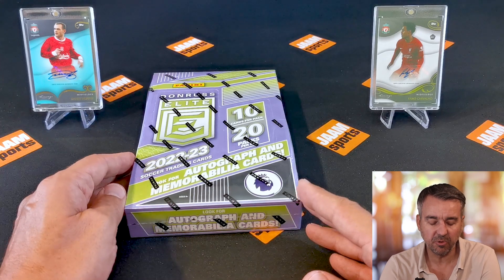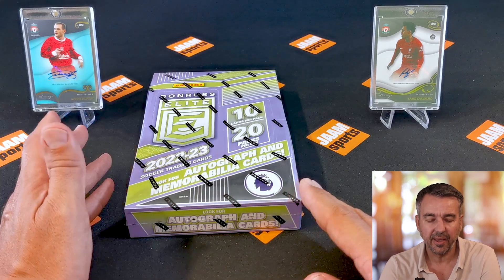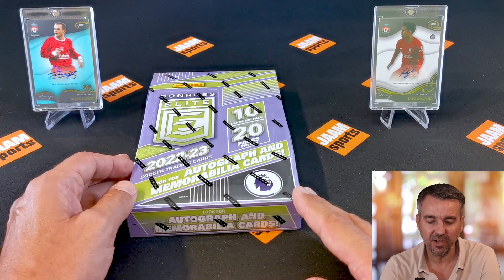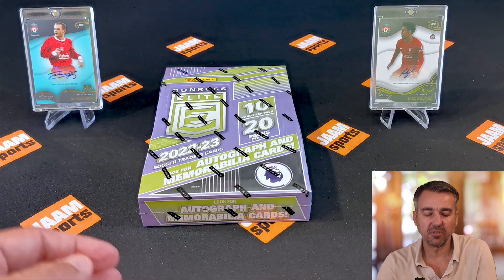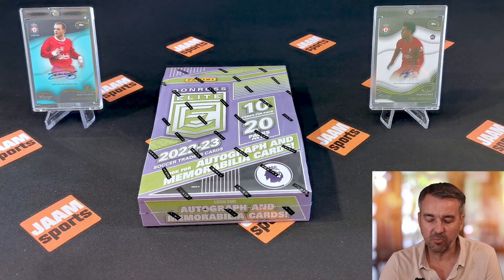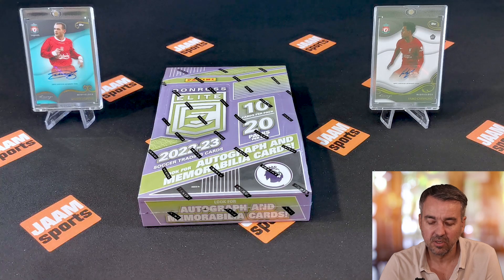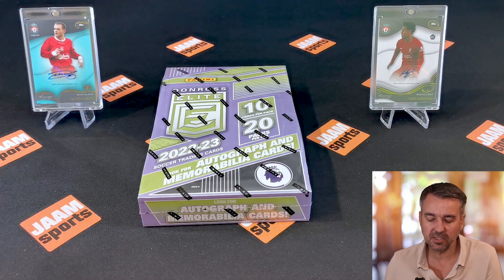As you might know I'm a Liverpool supporter, so I'm looking forward to some numbered Liverpool cards and any of the superstars, autos or mems — whatever would be really really nice. To bring us some luck I brought some lucky charms from Liverpool Lineage. On the left hand side you see an autograph of Danny Murphy and on the right hand side a rookie autograph of Fabio Carvalho. Without further ado, let's start opening this box.